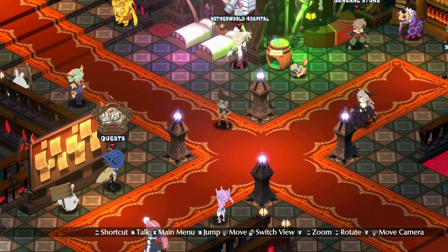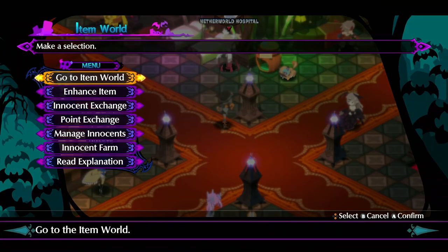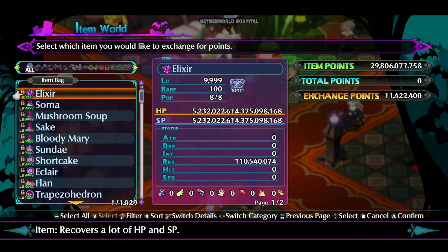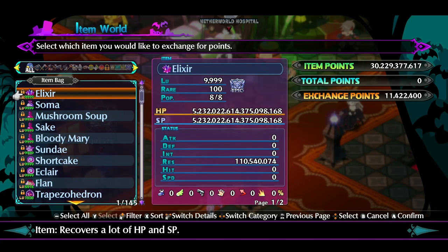So, what are item points? Item points can be found here when you go to the item world menu. You just go to point exchange and then you go to items. Now, for that run we just did, I've got just over a thousand items — you can see that there on the screen. And a lot of these I've locked because I was using them as a mental reminder of what I needed to level up next. So the locked ones won't get cashed in for points, but everything else that I picked up along the way will.